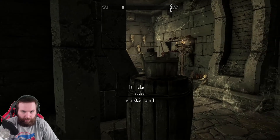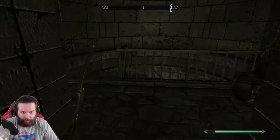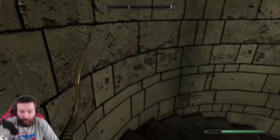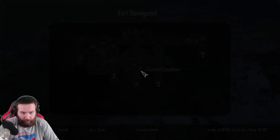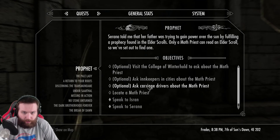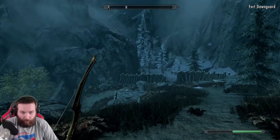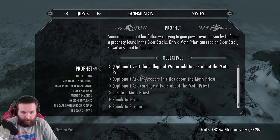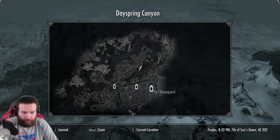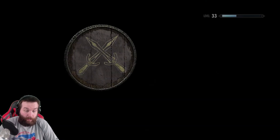Alright, I don't even know if I want her to come with me, but she's coming with me I guess. We gotta talk to some carriage people - ask carriage drivers, ask innkeepers, and then visit the College of Winterhold. I think we're gonna go to the College of Winterhold first, or maybe we'll ask some innkeepers and go to Riften. It's funny how she came back - doesn't want to help her dad. Well, that's alright.